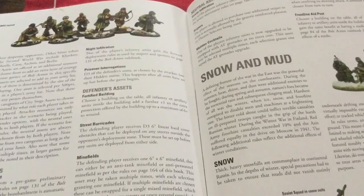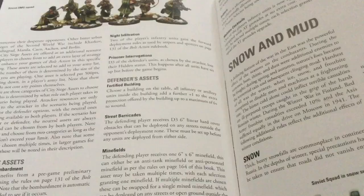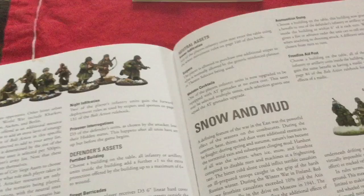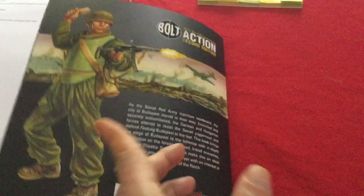The neutral assets include sewer infiltration, which lets you outflank and pop up anywhere on the board as long as you're six inches from an enemy — you can't charge straight into an assault. There's also an extra sniper, Molotov cocktails giving infantry free anti-tank grenades, an ammo dump where a building within six inches lets units re-roll ones when firing, and front line aid posts where a building becomes a medic building. Plus snow, mud, and all that wonderful stuff.